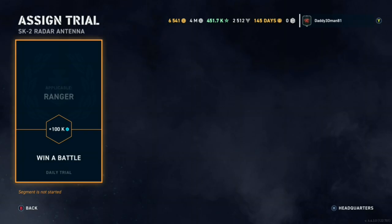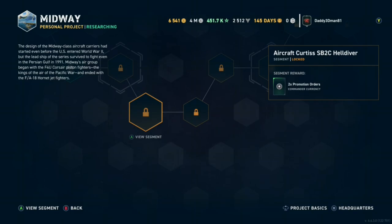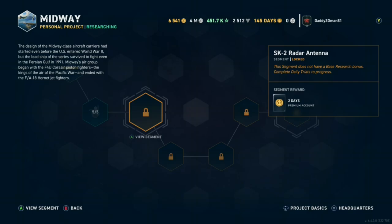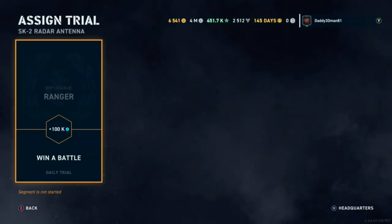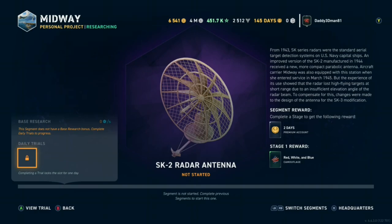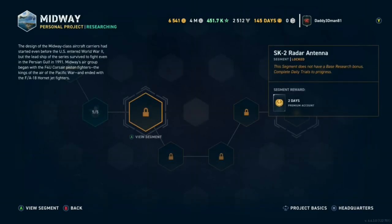These limited access ones are actually easier as long as you have the ship in advance. You progress faster than a normal project that doesn't have these. The delay with these limited access ones is whether or not you have that ship. If you don't have the Ranger, you'd have to get the Ranger first. You have to have this specific one to win. When you don't have it, it says the segment does not have a base research bonus - complete daily trials to progress.